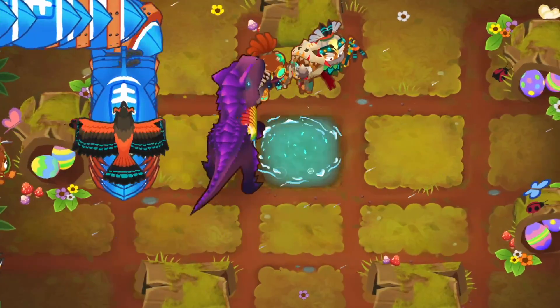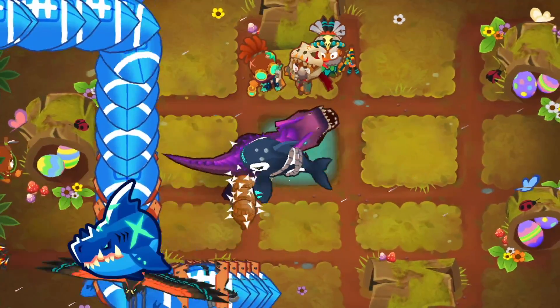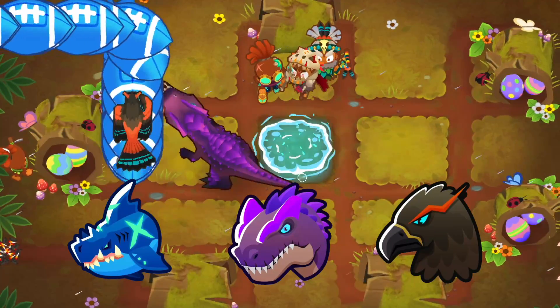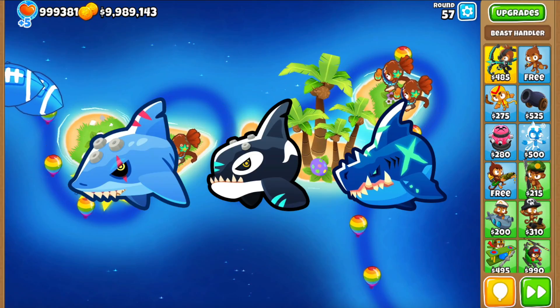Today we're gonna look at the beast handler's strengths and weaknesses — things that each path is generally good at doing, what it's meant to do, and also things that it struggles against. So let's start with the water beasts.